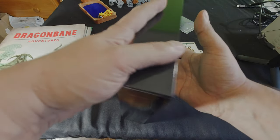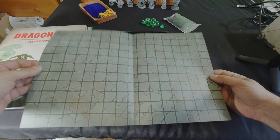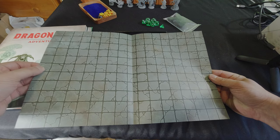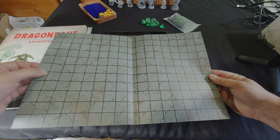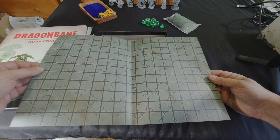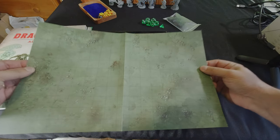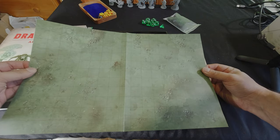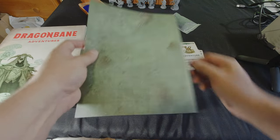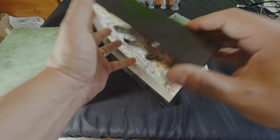Then there's a folded mat with a nice thickness — almost the same as the book covers. One side has tiles from what looks like a dungeon or some sort of interior, and the other side is just an open area. This game isn't hugely tactical, but it's nice to have something like that displayed on the table.